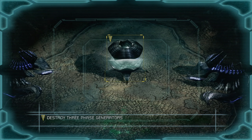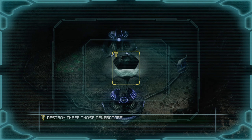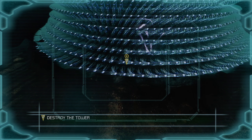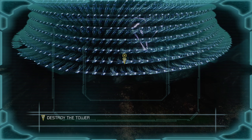Incoming transmission. The alien tower is protected by a series of phased generators — they must be destroyed. Once the phased generators are eliminated, the alien tower will be vulnerable to attack. It must be destroyed.